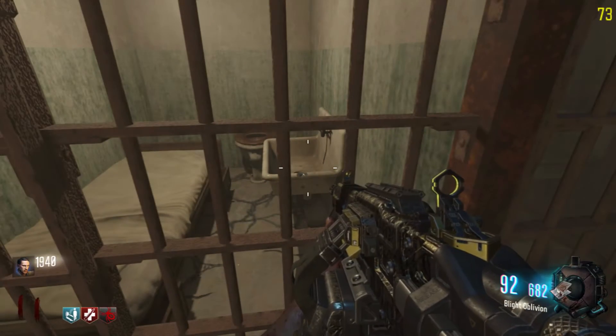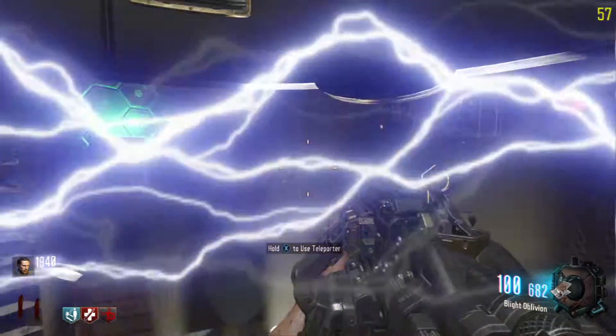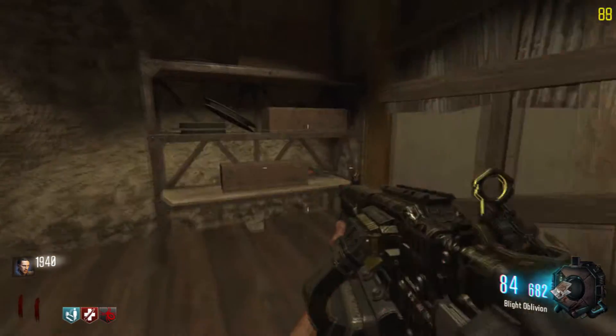For the fifth location, you want to go to the Pack-a-Punch area. I kind of messed up on the recording here, but anyways when you go to Pack-a-Punch you will find your fifth banana location right beside Pack-a-Punch on this shelf.